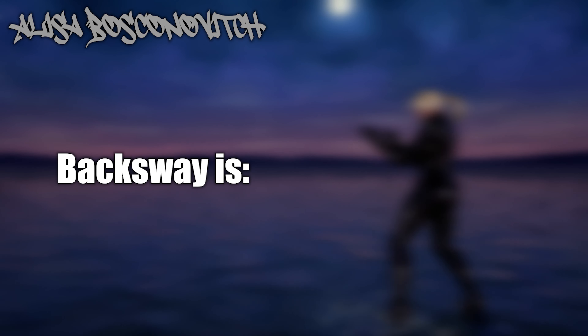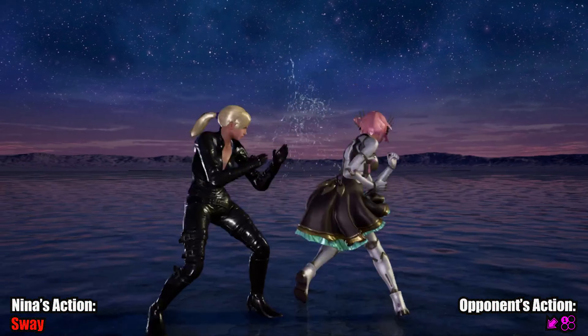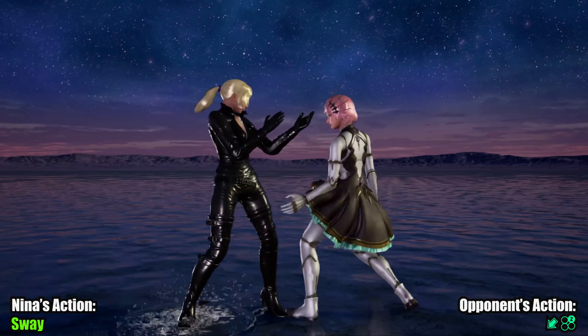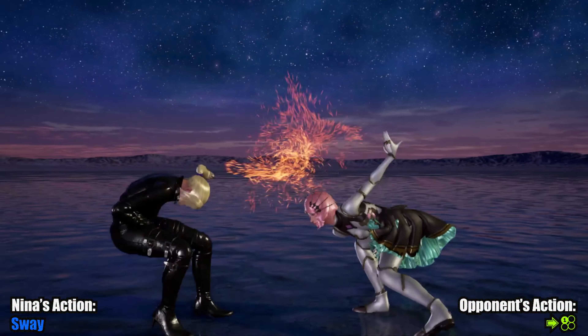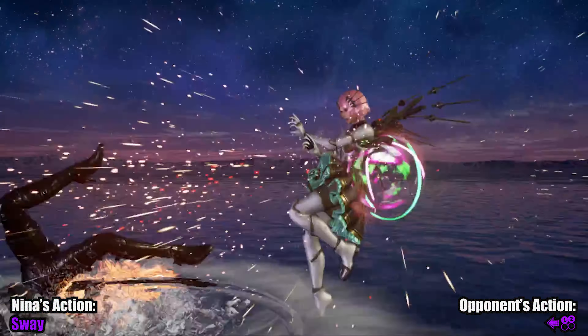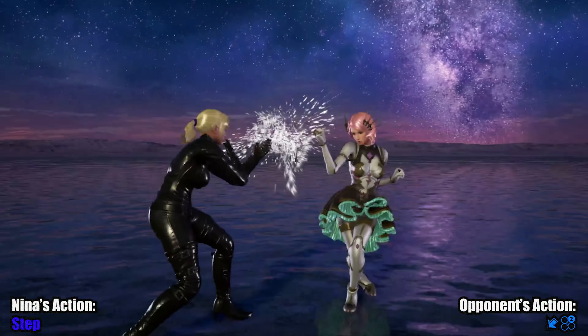Alisa Boskinovic. Backsway does wonders to scramble Alisa's programming and create an opening for Nina to start her pressure. Both sway and sidestep right can force Alisa to take some risks.